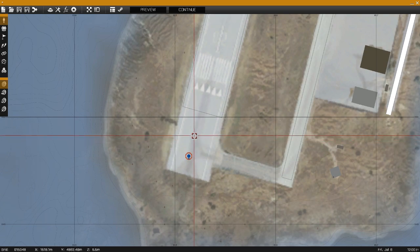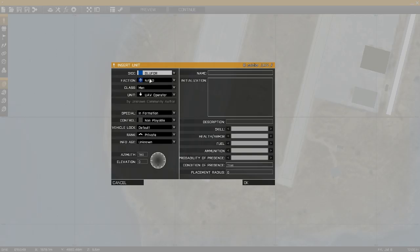Now we'll spawn a UAV just here and I'll make it blue as well. That's important — it doesn't work if you go empty. You need to choose a blue one. So we'll go to the Greyhawk.